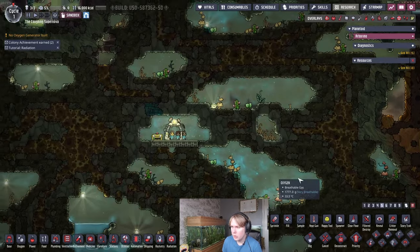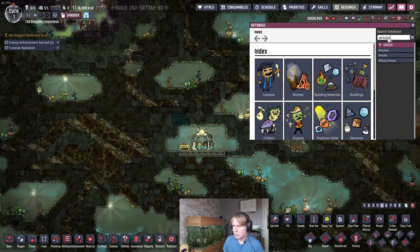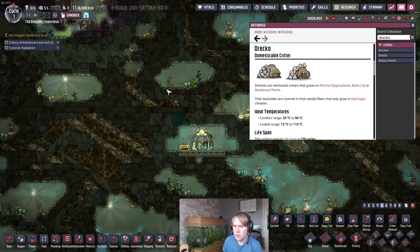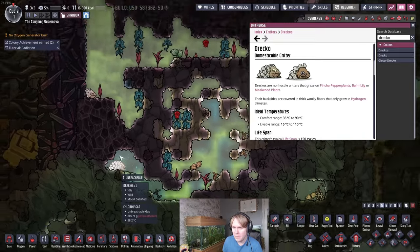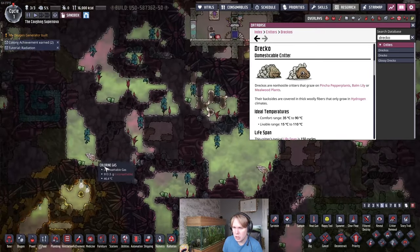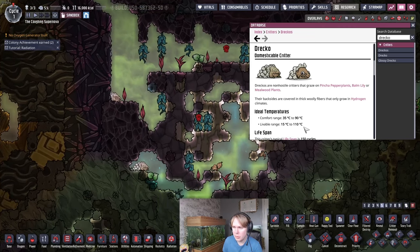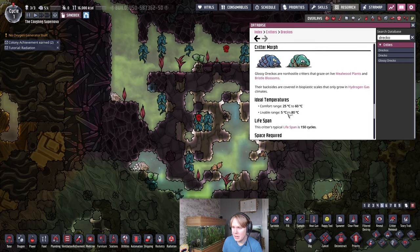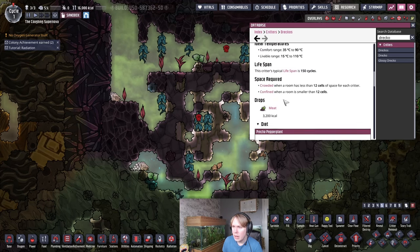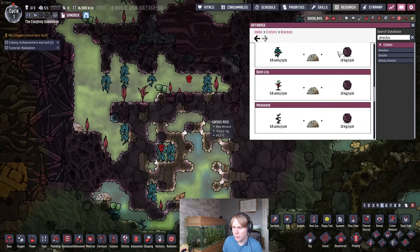So let's begin. What are Dreckos? Looking at the wiki, the Drecko is a domesticable critter that likes to hang out in jungle biomes full of chlorine and hydrogen, and they can live at quite hot temperatures - which is obviously good for Iridio. The regular Drecko will go up to 110 degrees, and the glossy Drecko will visit different plants and produce phosphorite.